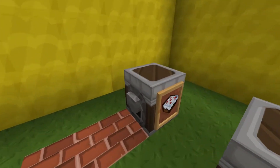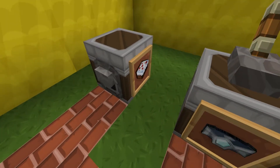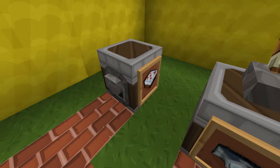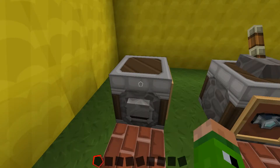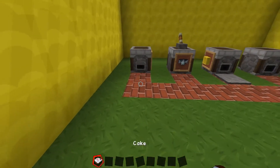Now with this first one I've decided I want to create cakes. So what I've done is I've placed an item frame on the side of the dropper and I've placed a cake inside the frame. Now inside the dropper I've placed the items needed to create said cake, which is wheat, eggs, sugar, and milk. So if I now activate the redstone signal, as you can see, cakes pop out.